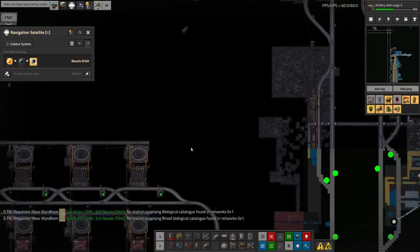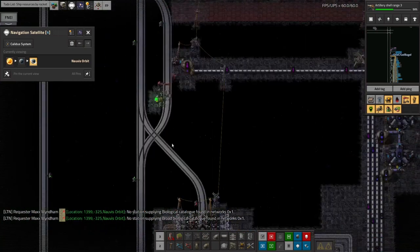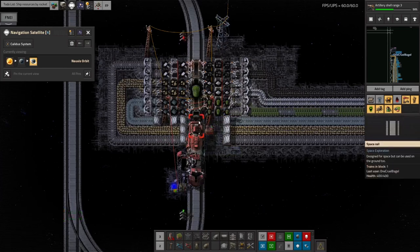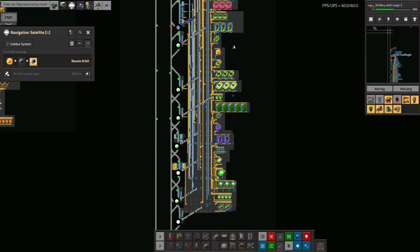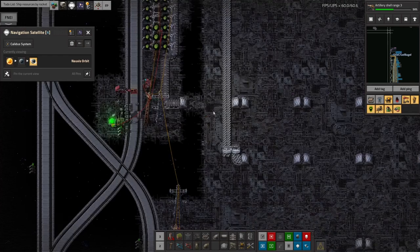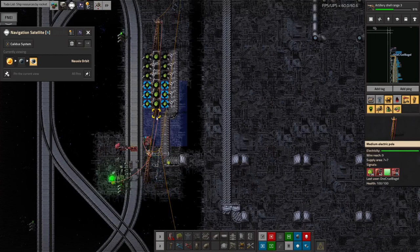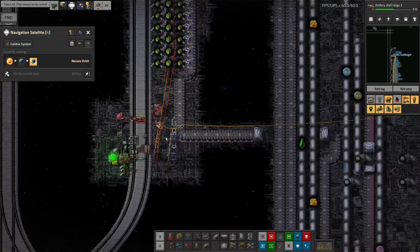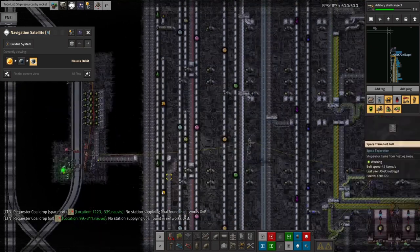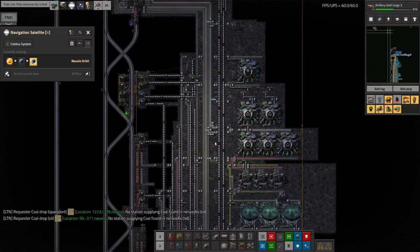I don't know why there wasn't a train bringing it sooner — there is a train bringing it, it had only just arrived. So that's working, that's good. That's pretty much where I've got to with biologicals at the moment: it's working but slowly. I just need to go in and solve all the shortages.